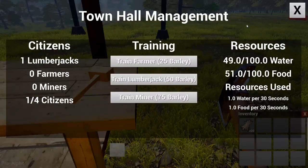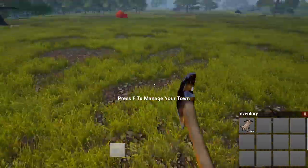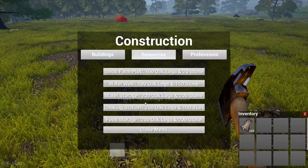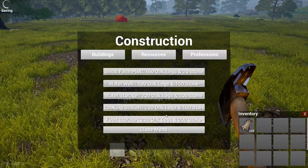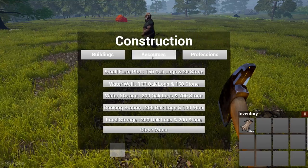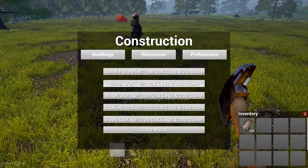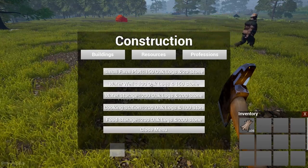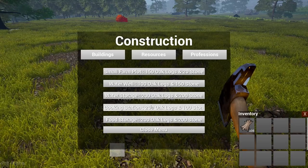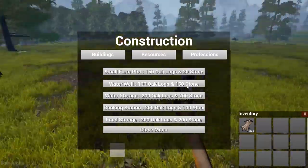Let me quickly show you this. Over here you can have resources, food, storage, and a cooking station. I don't know whether a cooking station does anything. But first things we need to do before we get that is we need a water well — that's the most important. And we'll get the small farm plot.